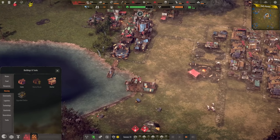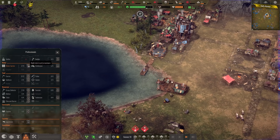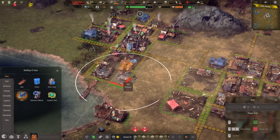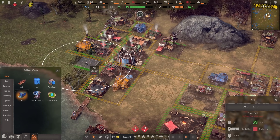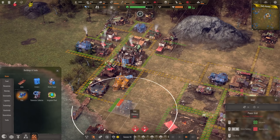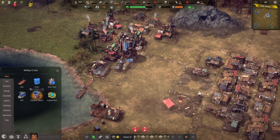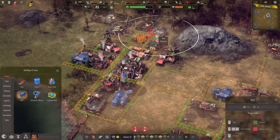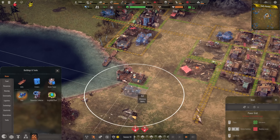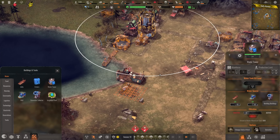Water is getting lower again — we're not in any drought though. I can use some of these settlers as water carriers. Let's also have some more wells. Here we have the water tower, so I can have another well — it's about 80% right now. There is a well here, this one here is fully used. There we can have another one.